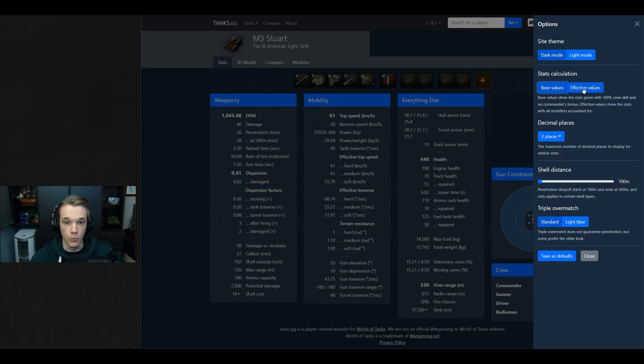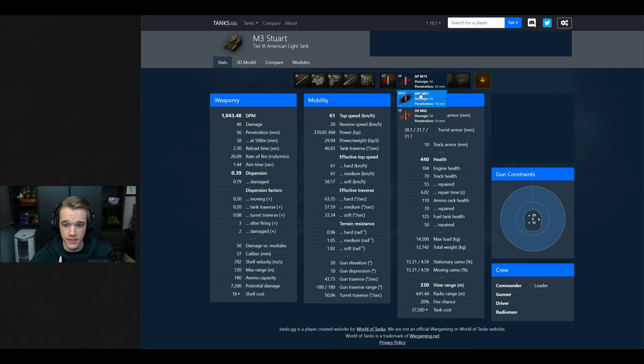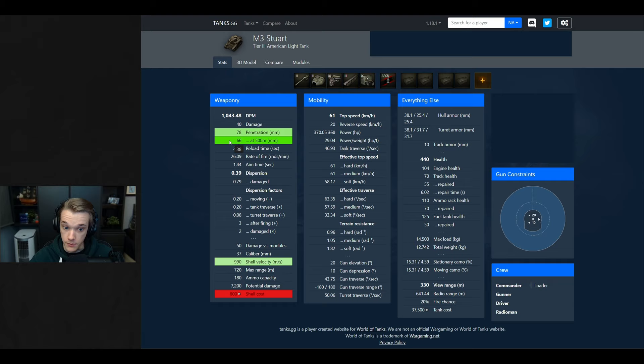When looking at other tanks I would look at the effective values because most of the time other players are going to have 100% crew, especially once you get up into the higher tiers. From this you can also equip your tank with what equipment you have and change the ammo type. As you can see it will tell you how much it costs, what the penetration is, and what it is at 500 meters - which is really important because over distance the penetration drops. For example using the normal AP round we'll get 56mm penetration up close, but at 500 meters away we're only going to get 38mm pen.